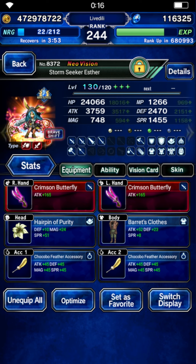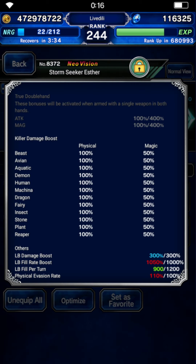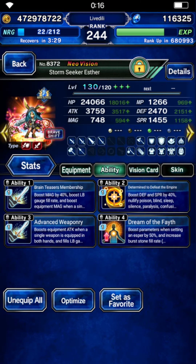Most importantly, she has Purity for status immunity — the boss is going to poison us at some point, so we need to be immune on that with most units, to take as little damage as possible. The rest is basically LB fill rate: she has max LB fill rate and 900 LB fill per turn.